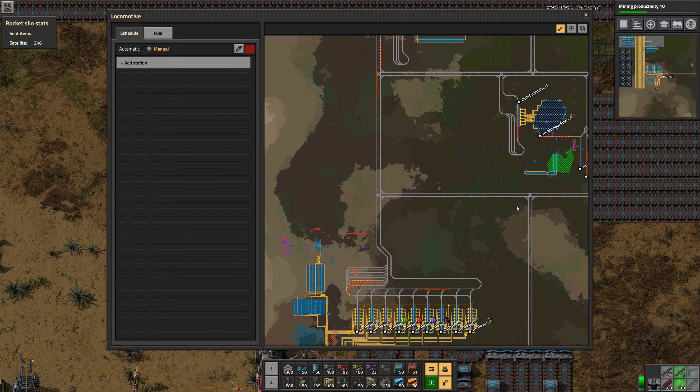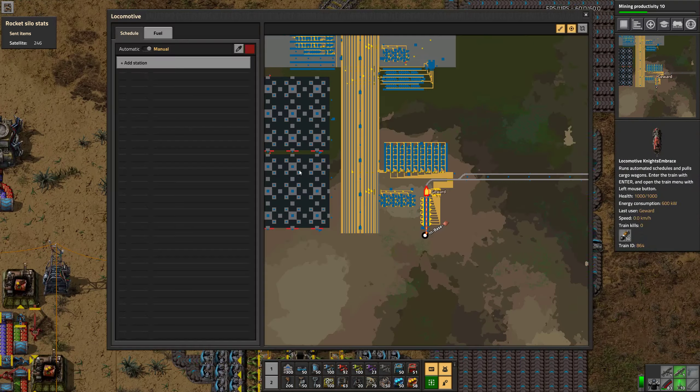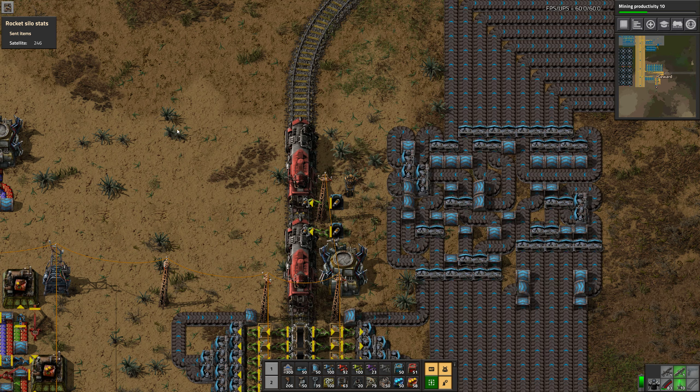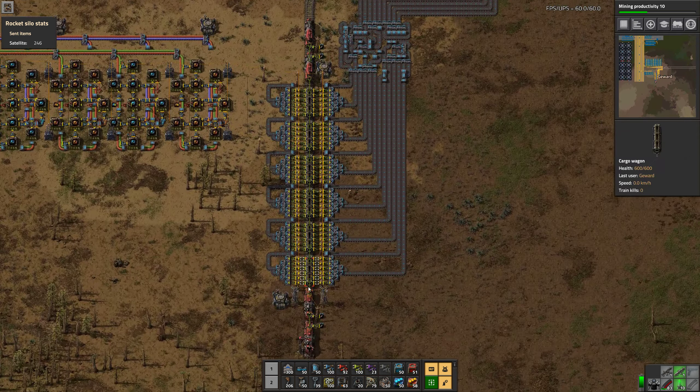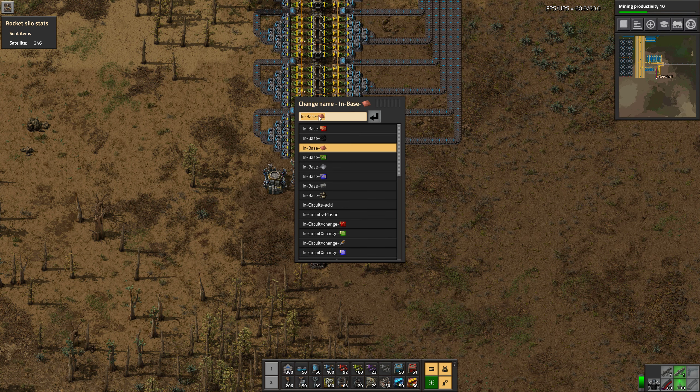Okay, now we can actually get the train running I guess. Then we will also put in some things there — let's first name the station, that would be helpful probably. Let's say 'base item equals'...